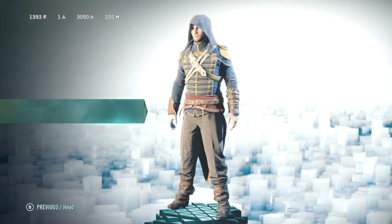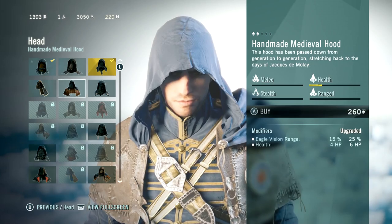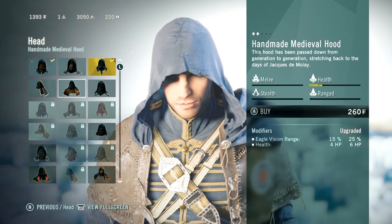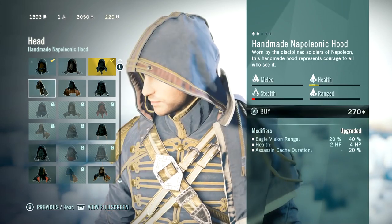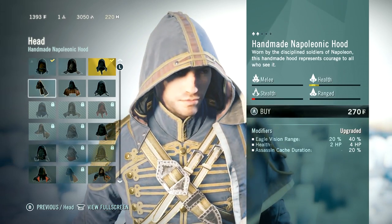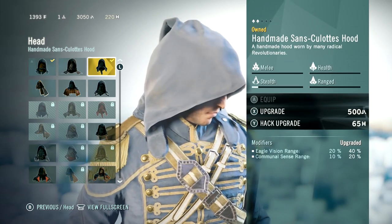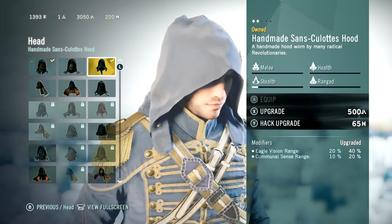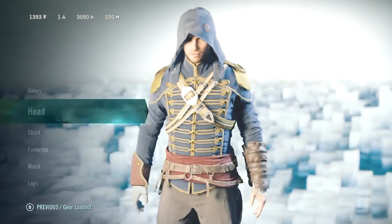And the same thing in the hood or the head — even though they're all hoods. These all have some dramatic differences in the upgrades, like Eagle Vision range is increased, or health and Assassin's Cache duration, which is one of these timed consumables that you can buy with Helix credits in this game.